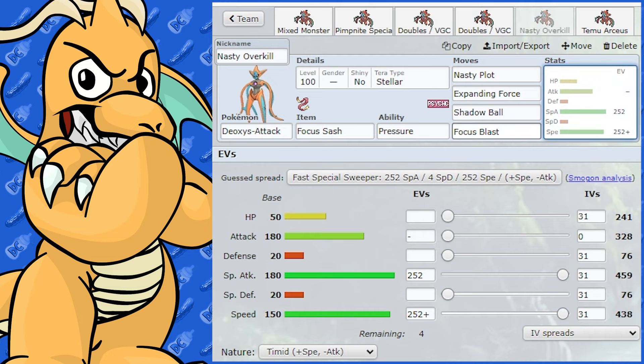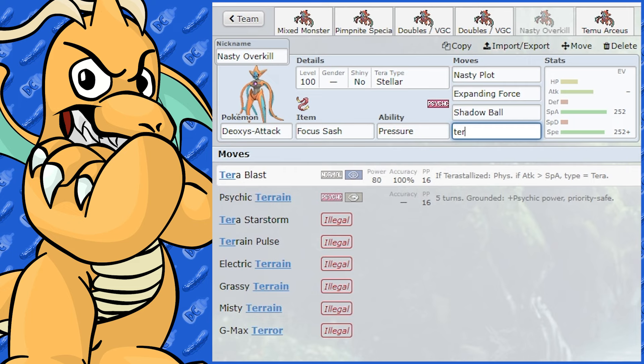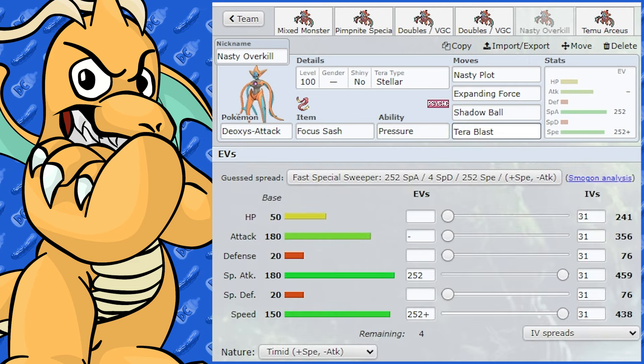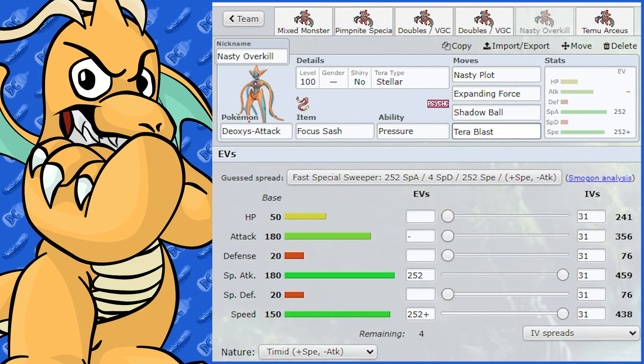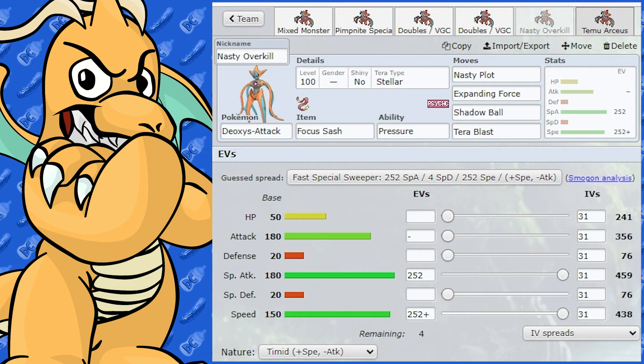You could even swap Focus Blast for Tera Blast Stellar, which would be good against any Pokémon that Terastallize. I don't normally suggest Stellar a lot because it's not a great Tera type on most Pokémon, but purely for coverage given Deoxys's insane offensive stats, it could work on a physical set too.